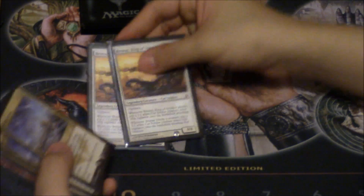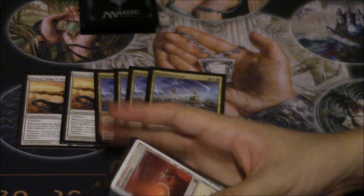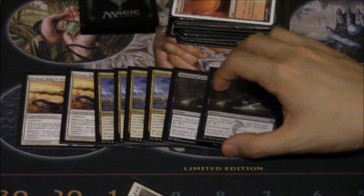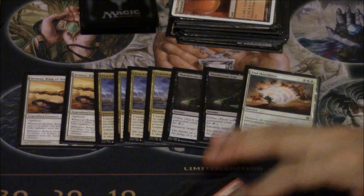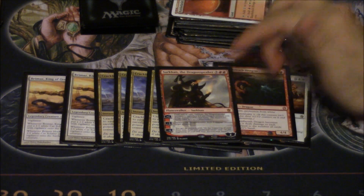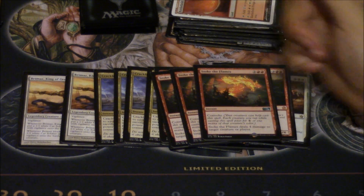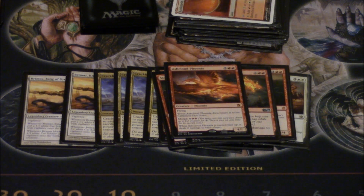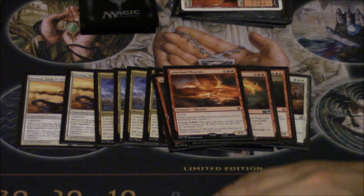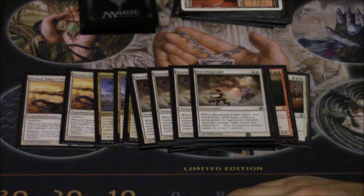Let's talk about the spell package: two Brimaz, four Crackling Dooms, two Murderous Cuts, one Incinerate, Hostilities main deck, Storm Breath Dragon — not sure if I'd go up more, still testing. Stoke the Flames yes, I would use more. Ashcloud Phoenix is a very underrated card, I like it a lot. One other end, four Banishing Lights for Ojutai because you cannot deal with Ojutai.